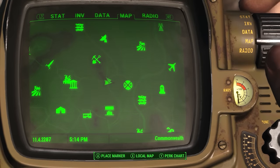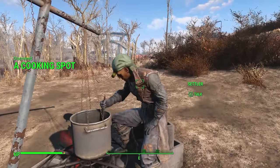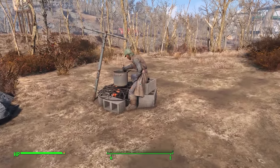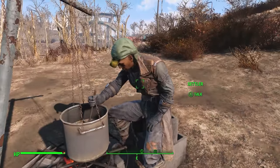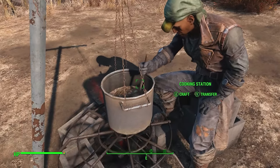Due west of Bedford Station is the cooking spot, another location rife with random encounters. My first ever encounter playing Fallout 4, I came across this place and many ghouls proceeded to completely wipe me out. In this case there is just a settler sitting cooking a nice meal.